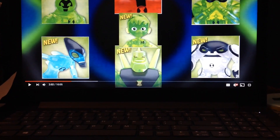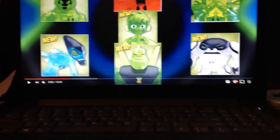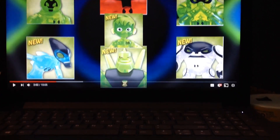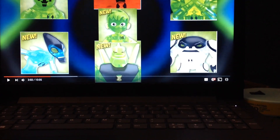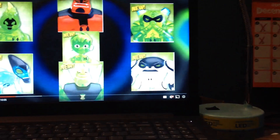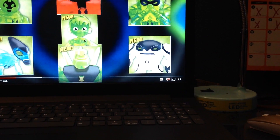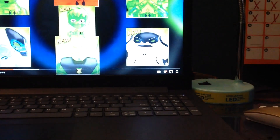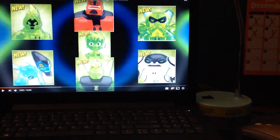Next is Out of the Omnitrix Glitch Ben. Glitch is not an alien that Ben transforms into, but he is an alien from the Omnitrix, so that makes some sense. Next is Out of the Omnitrix Cannonbolt, and he's not green either — he's just not.